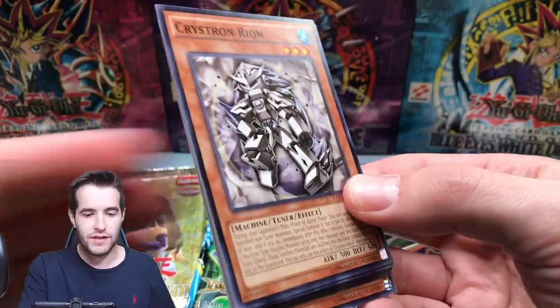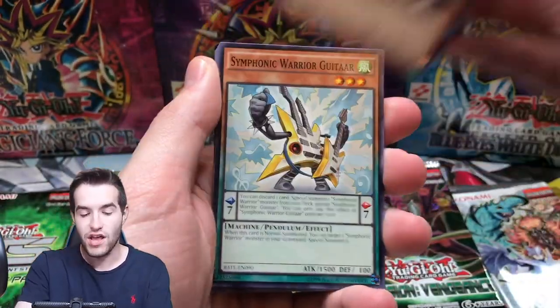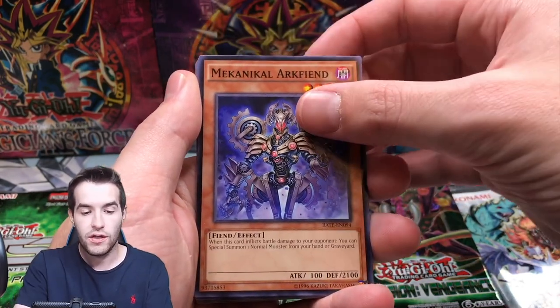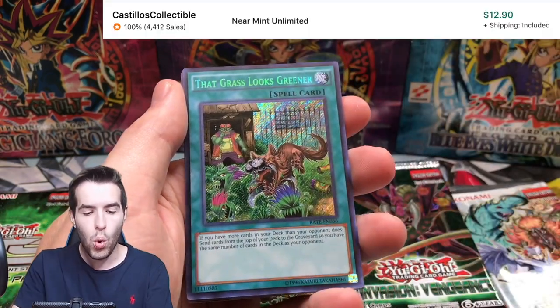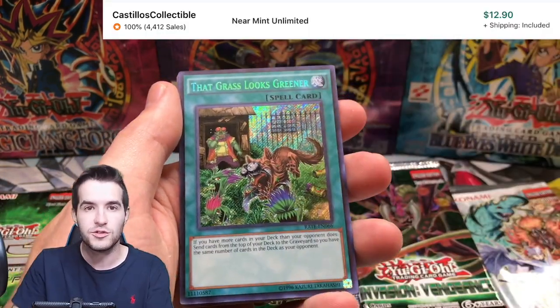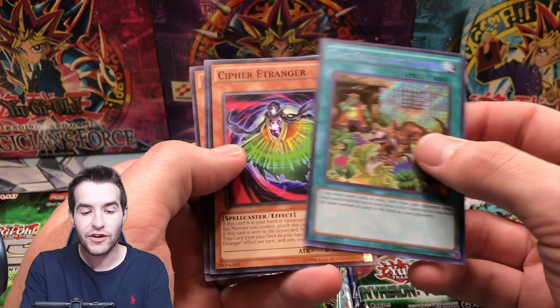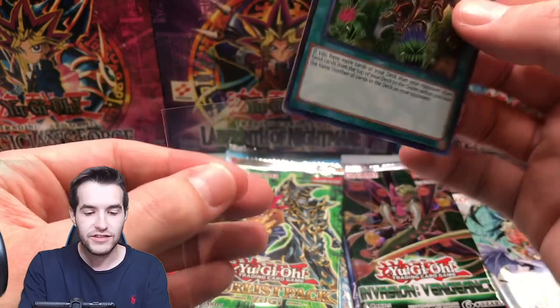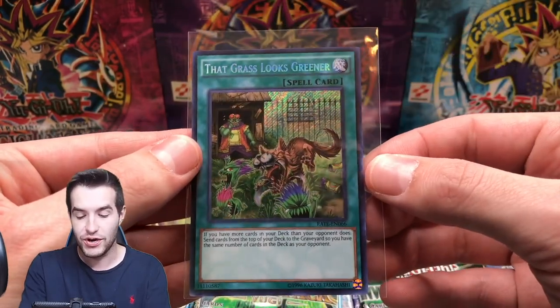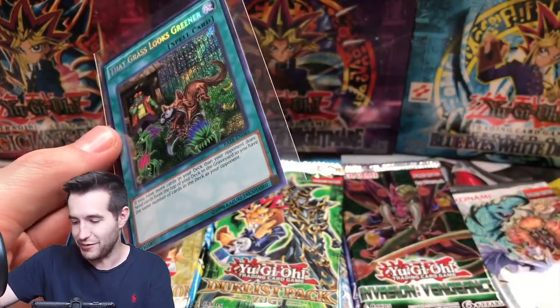Raging Tempest. Crystron Rion, Symphonic Warrior Guitar, Mecha Phantom Beast Aerosguin, Eater of Millions - I think that's banned. I pulled the Ruxton Special, classic. But we got That Grass Looks Greener, which is actually a decent card - I think it's worth a few dollars. That's a good Secret Rare pull. That is a good start - it's out of the Unlimited pack, but we'll take it.